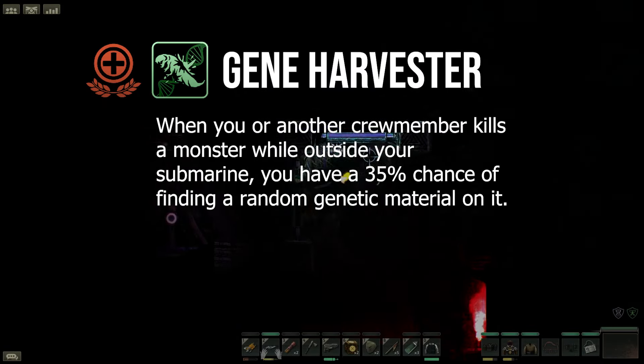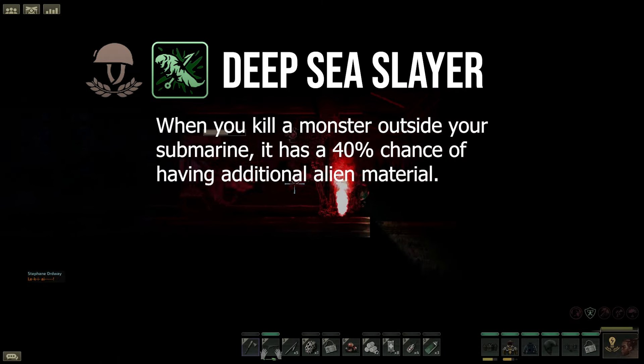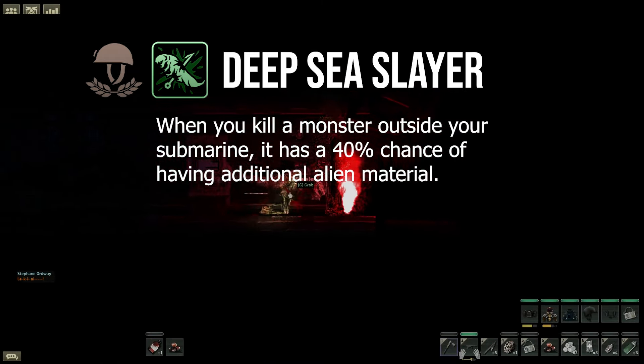The drop rate of UGM can be increased if you have a medical doctor or security officer with the right talents. For the medic we have the gene harvester underneath the scientist tree, which increases the chance of finding additional items inside the alien ruins by 50%. Next we have the security officer that has the skill deep sea slayer.